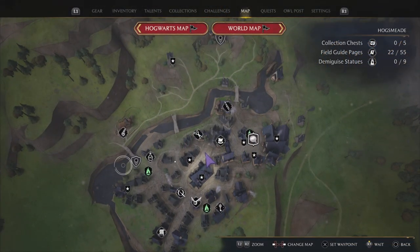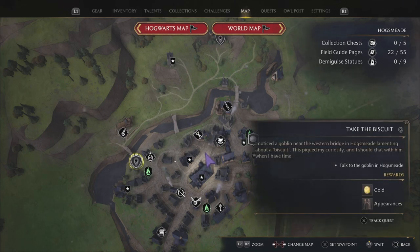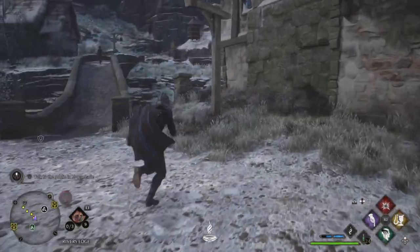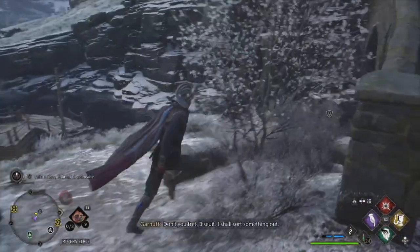In order to get this, you need to go over into Hogsmeade and select the side quest called Take the Biscuit. You do need to have the Room of Requirement unlocked and you do need a knapsack.